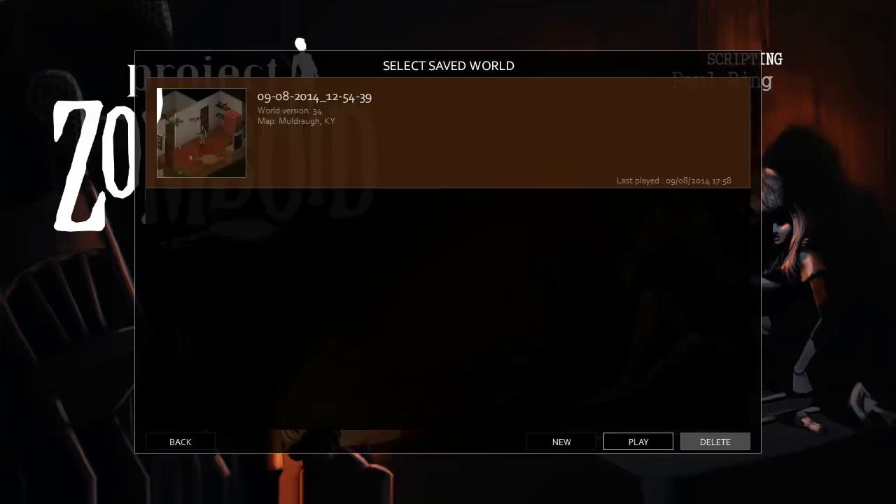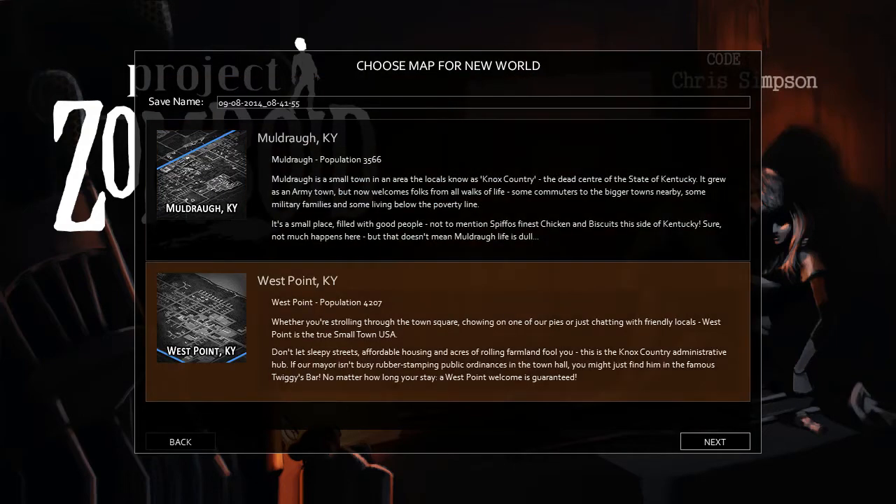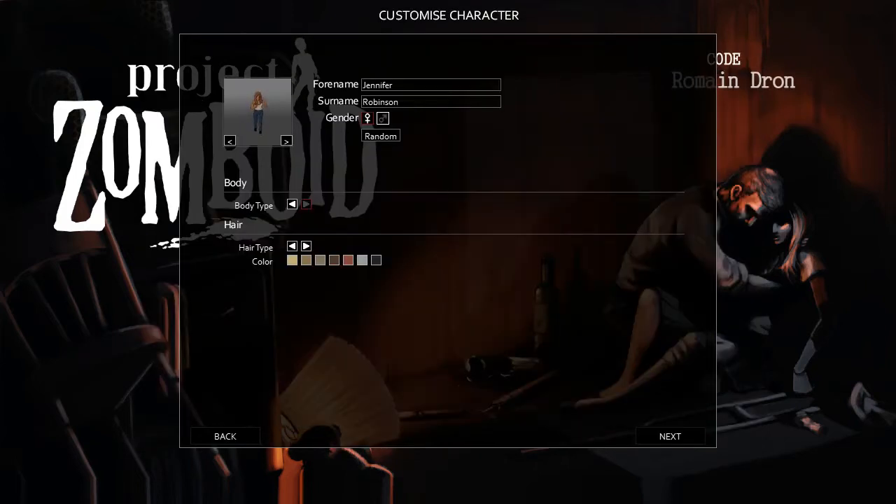So playing survival, going to delete that old game and start a new one. West Point - there's two towns to pick. West Point tends to be more inner city, lots of shops. Muldraugh, in Kentucky, is more a suburban area, so I do prefer to play this one.